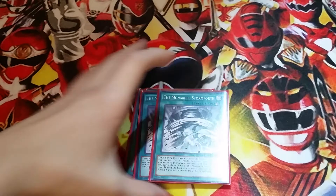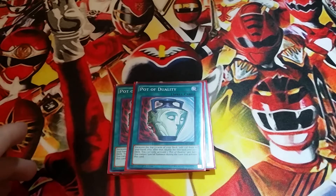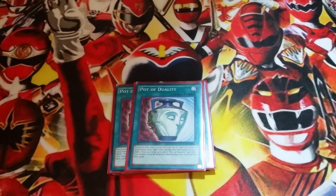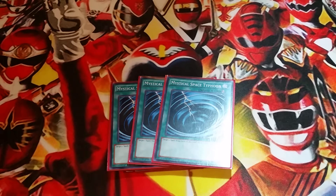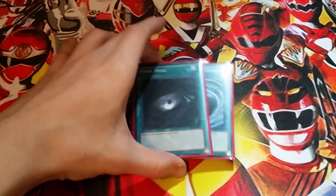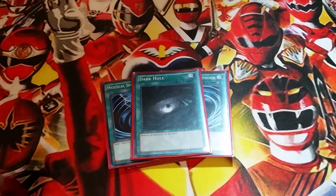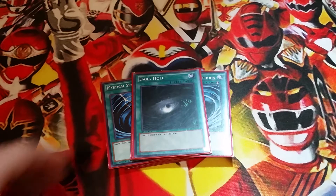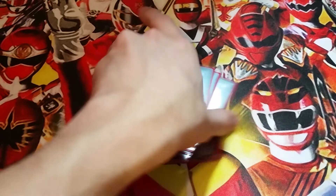Two Monarchs Stormforth to tribute your opponent's monsters for Charger plays. Two Pot of Duality to set up for the OTK and draw into the combo pieces you need. Three Mystical Space Typhoon because back row messes up this deck — all the different Mirror Force variations like regular Mirror Force, Storming Mirror Force, Blazing Mirror Force, and Quaking Mirror Force — you just don't want to deal with those. One Dark Hole — this would be a Raigeki if I had an extra one, but it's basically to do the same thing and clear your opponent's field to make sure they don't have any monsters so you can go for more damage. And one Instant Fusion because we can do some cool combos with this.